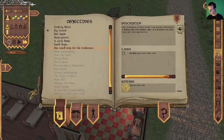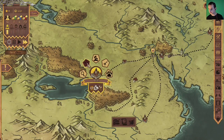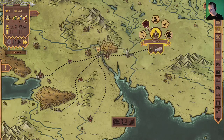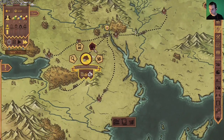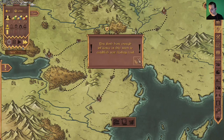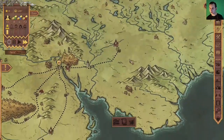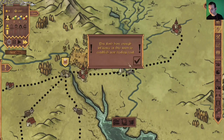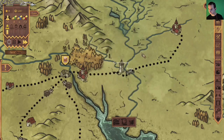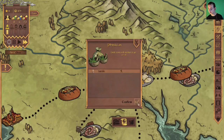Let's try to establish our first trade route. Checking the map — we don't have enough influence in this town or at the crossroads to open a trade route with anyone. We need more influence. Looking through the journal options... still not finding exactly how to start a trade route. Oh — there's a sick worker, we need to send them to get cured.